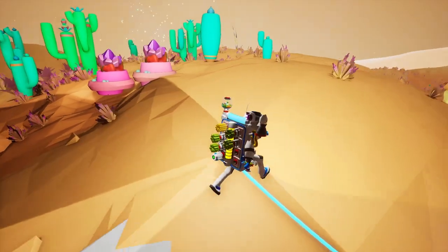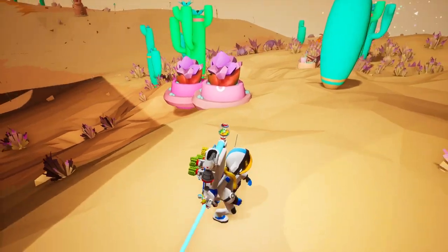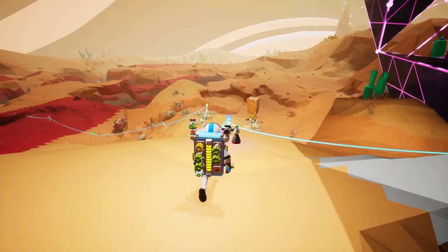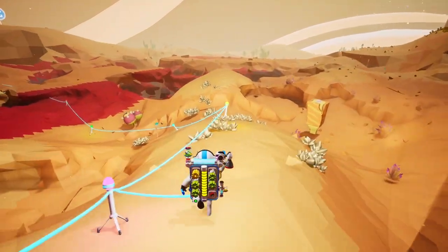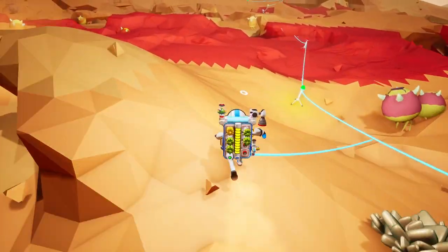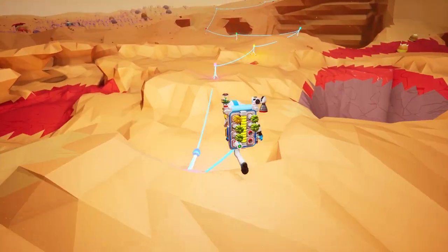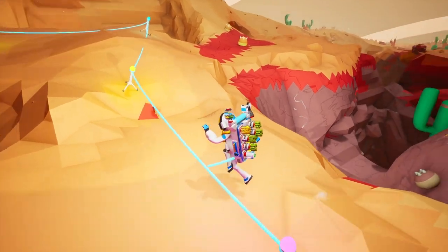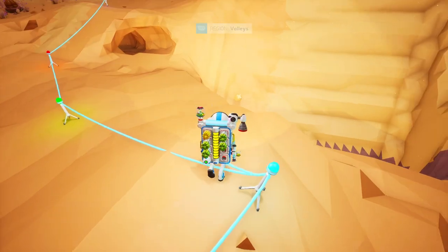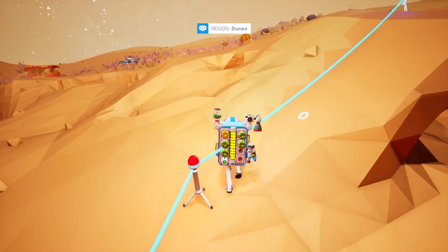Maybe the shells don't look like the other ones we've seen, or maybe they're just on an entirely different part of the planet. If we had a vehicle we could kind of drive around, but we don't have the tech here. He could be down in the caves — we could dig down and look for snail shells down there.